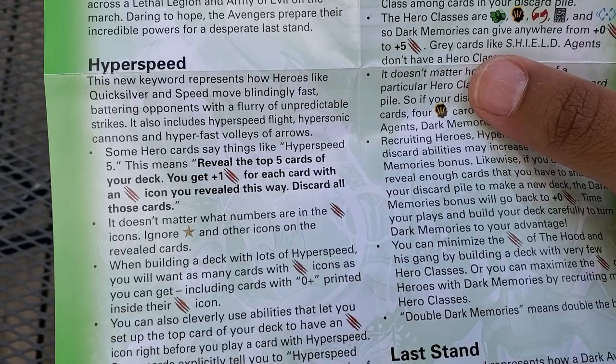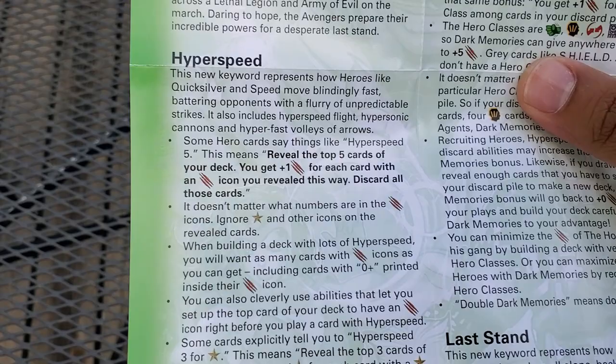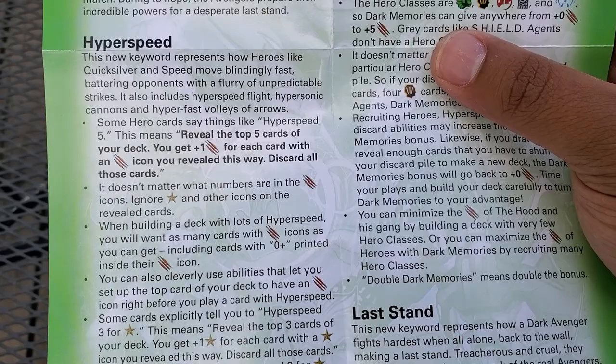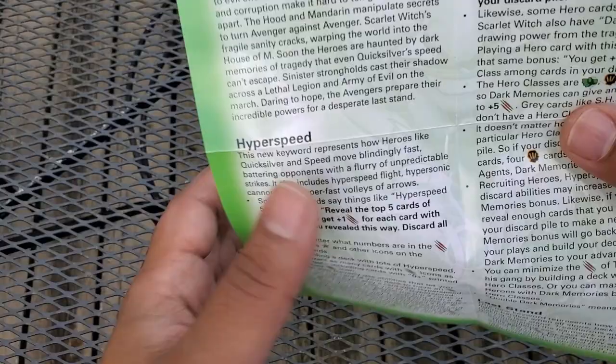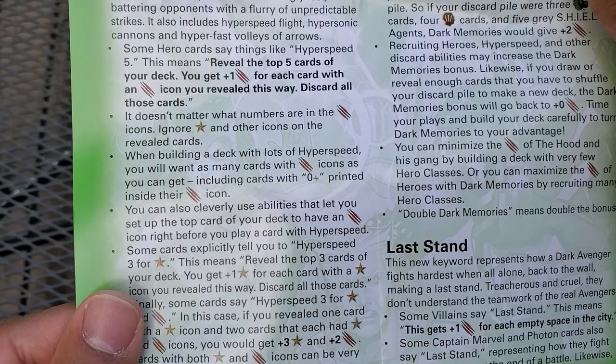It doesn't matter what numbers are on the attack icon — ignore recruit icons and other icons on revealed cards like piercing or energy. When building a deck with a lot of hyper speed you want to build as many attack-icon cards as possible, including cards with zero printed attack with their attack icon. So that's really great because those cards still have some benefit when it comes to hyper speed.